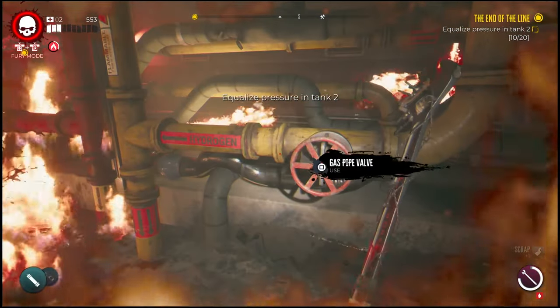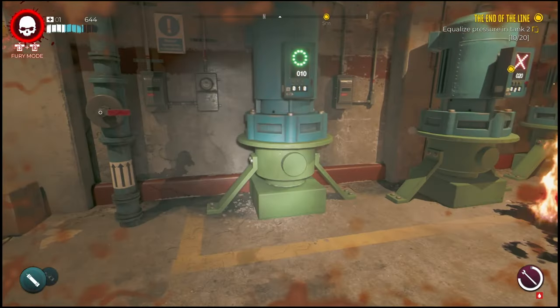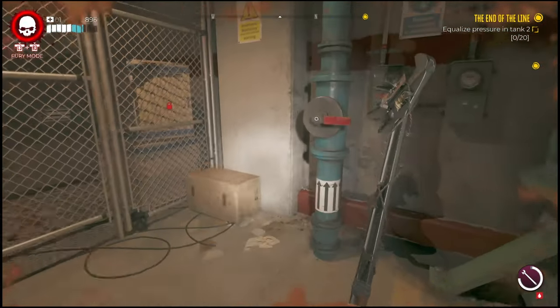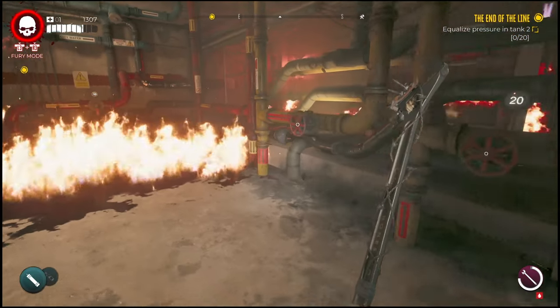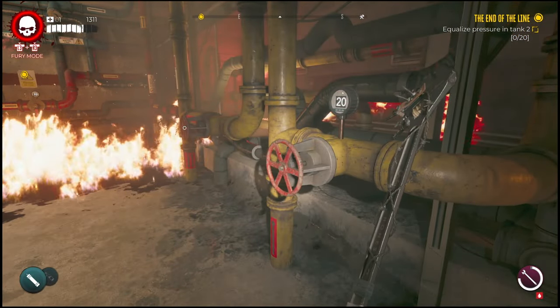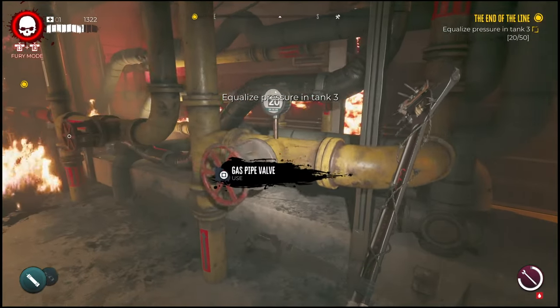After this, you'll have pressure in tank 2, which will require 20 pressure. In order to do this, wait for the 10 that you already put in to go out — it will take a few seconds. Once that goes out, you'll notice that this one has the 20 on it, so simply turn this wheel now and you'll get past this portion.